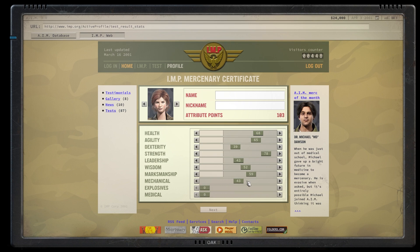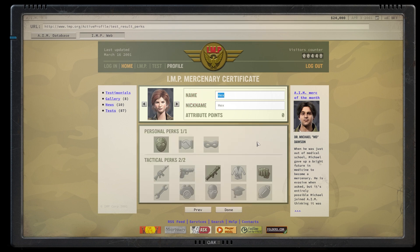For the skills, we're going to do zero medical, zero explosives, zero mechanical. You're going to do 85 on everything except marksmanship — leave marksmanship at 40. You can train marksmanship later if you want to use a shotgun or something, but with this build there's no point in using guns. Melee is just super OP.